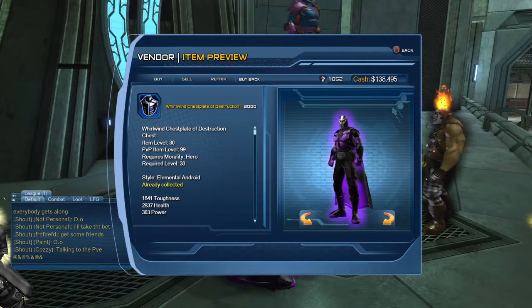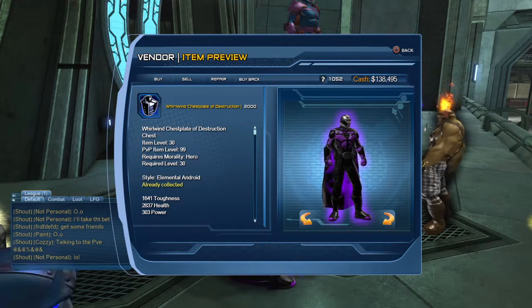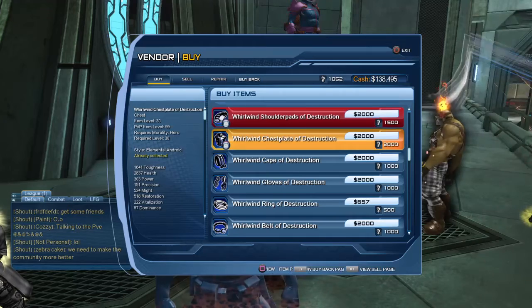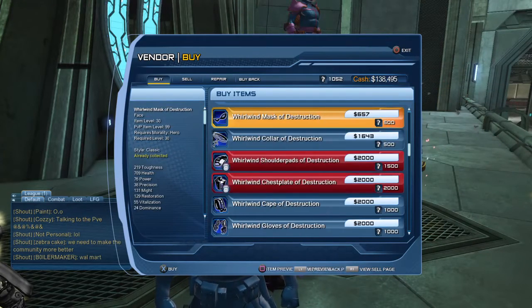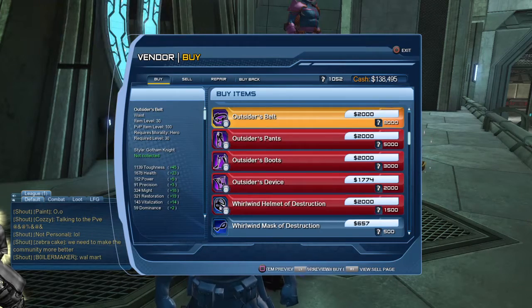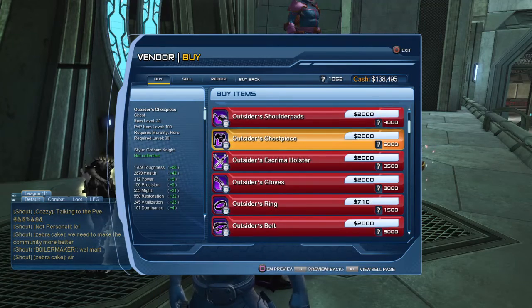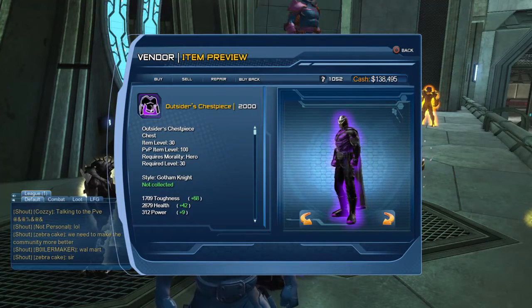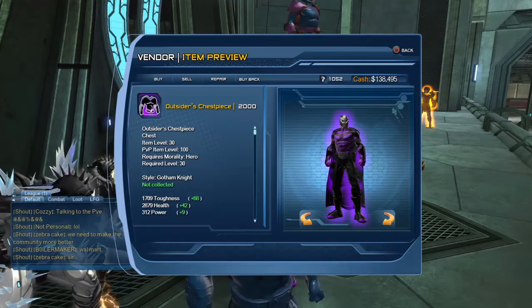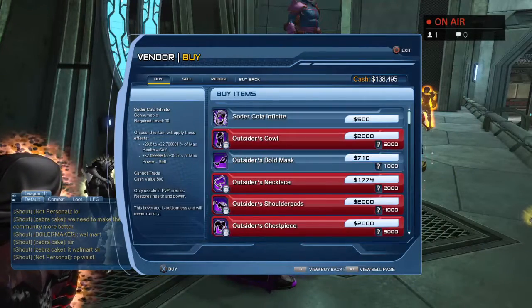The item level 99 gear is inspired by Red Tornado — it's called the Elemental Android gear. To unlock the item level 100 gear, you must purchase the complete 99 set, including two rings, the neck piece, the trinket, and everything else. The 100 gear is inspired by Nightwing — you can see what the chest piece looks like here.